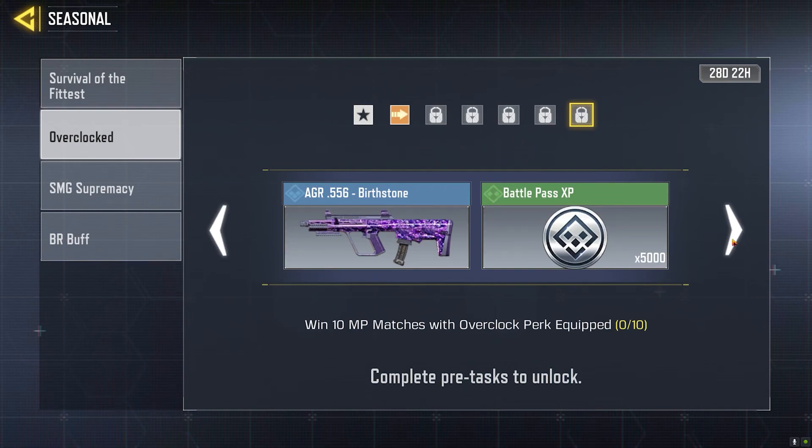The final step is to win 10 multiplayer matches with the Overclock perk equipped. Completing this gets you the Birthstone AUG skin along with 5000 Battle Pass XP.